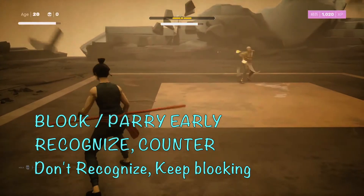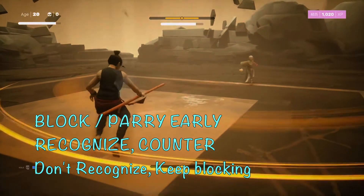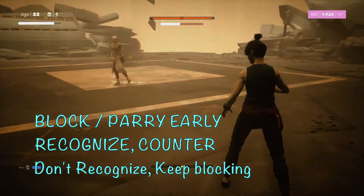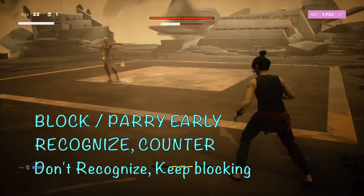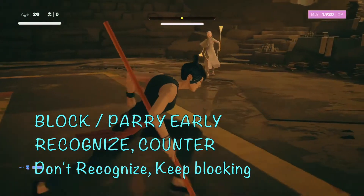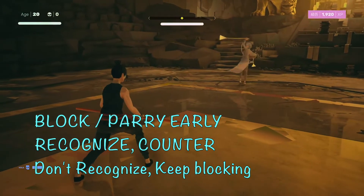As you get better at recognizing Jin Fang's combos, block or parry the first ones. Blocking is just holding L1, and parrying is pressing L1 as soon as a phase of the combo lands. Doing that for the first couple phases of a combo gives you time to recognize which combo it is. Once you recognize it, you can start working towards avoiding the last move in the combo, which will open up a vulnerability window so you can counter and do damage.